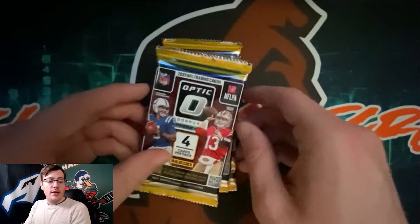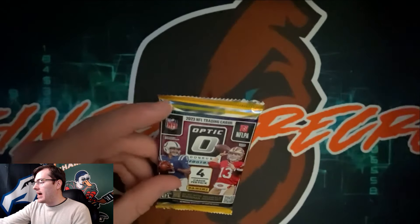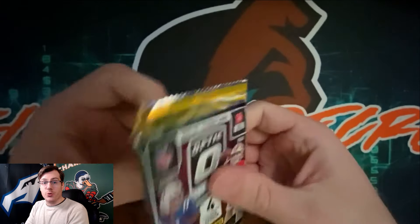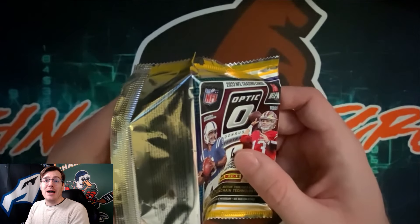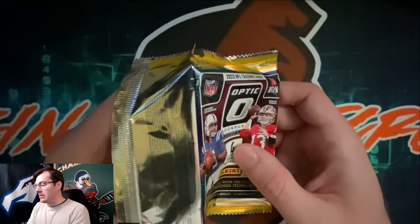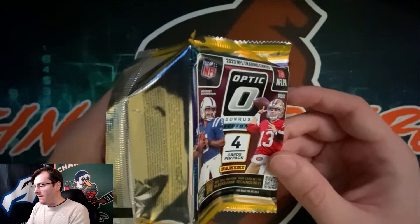Starting off with the pink parallel blaster box — perfect timing since the new football season just started with week one. The Bills were able to squeak out a win in dramatic fashion against the Cardinals. I've been sitting on these boxes for weeks and it's finally time to open them up.